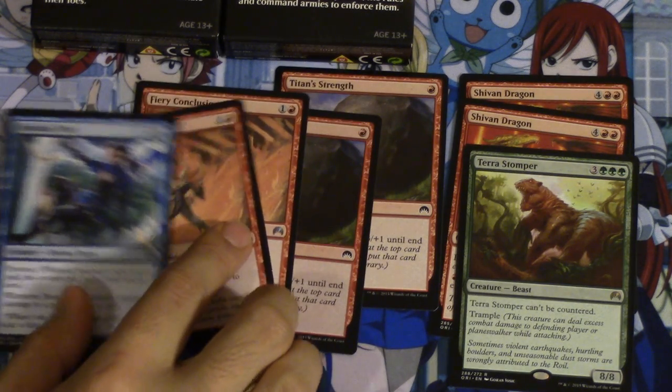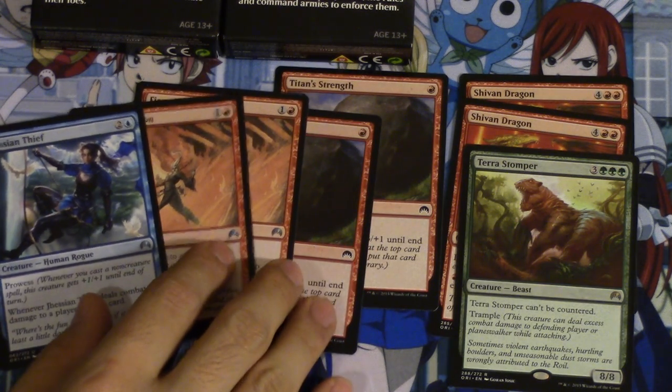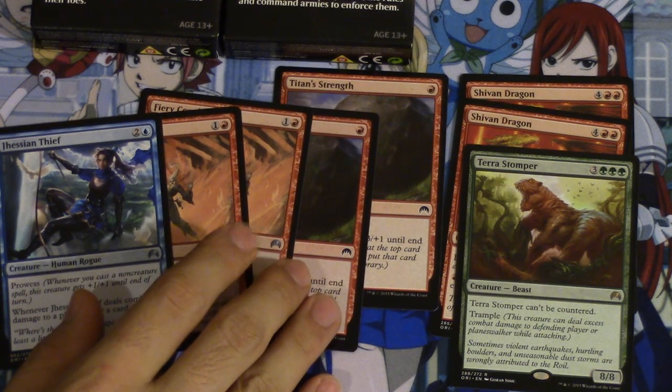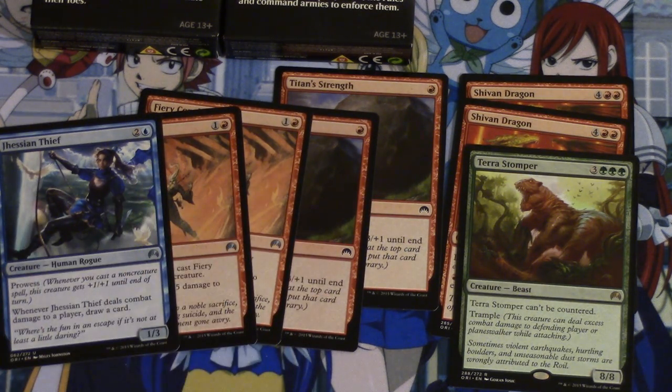I'll also do F&M. F&M costs five bucks, but then the payout for my F&M is five bucks in credit plus 50% extra bonus, and then the Path to Exile promo. So essentially if I get top eight and get the Path to Exile promo, that's pretty good. That is actually very, very good for this project. Hopefully I can do that and we will see. Bye guys, I'll see you guys.